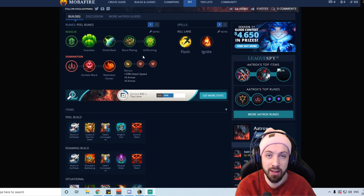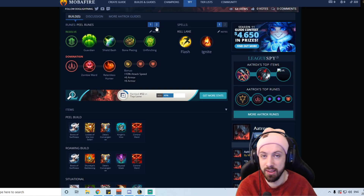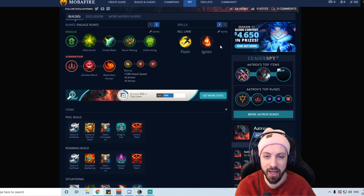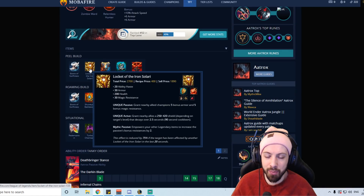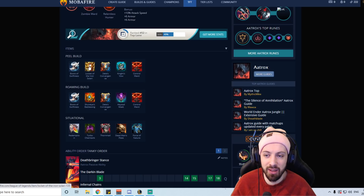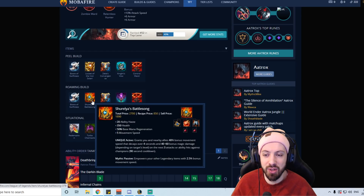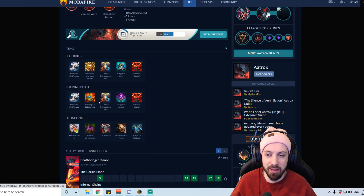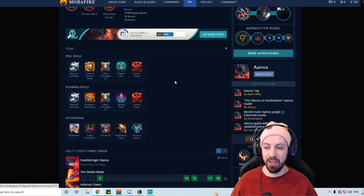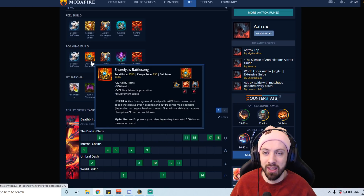For a quick TL;DR: I really like going Guardian — I find Rel more of a peel support than an engage, so Guardian works well. If you're forced into the engage role, Aftershock is fine. For kill lanes use Ignite, and Exhaust for passive lanes. For builds there's a peel build: Locket with Zeke's and Knight's Vow to peel teammates with auras and shields. If I need to engage, I go Shurelya's for the speed boost, and Abyssal Mask instead of Knight's Vow.